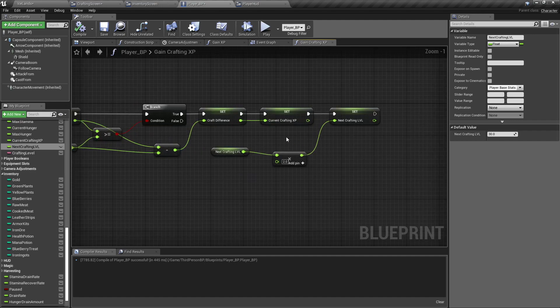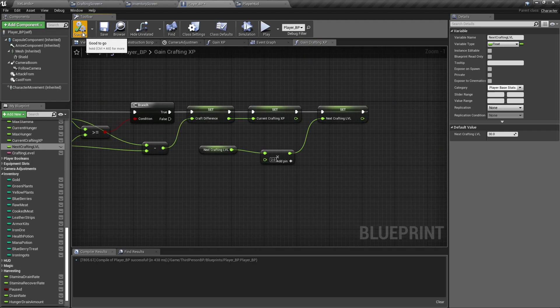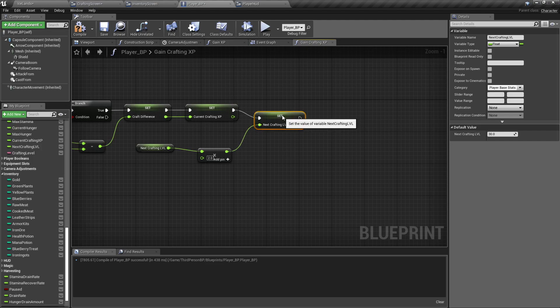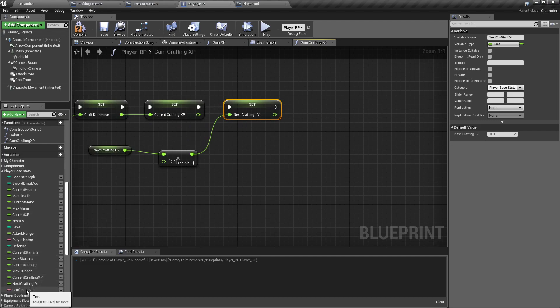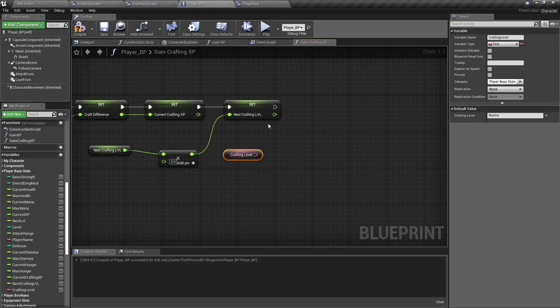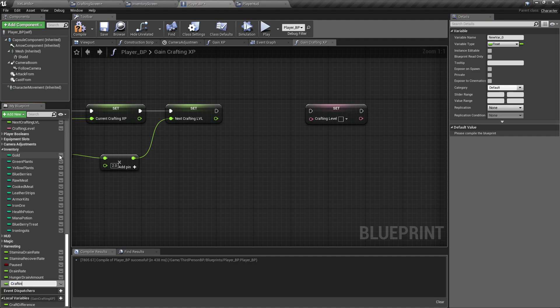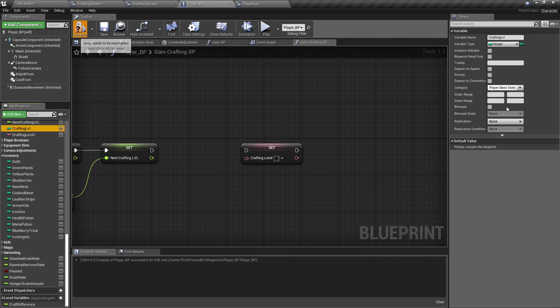At the end we want to check again just to make sure it's not still over. Alt left-click because there's one more thing we need to do. Get our Crafting Level, Set our Crafting Level — we'll do one more variable, call it Crafting Level, make that an integer, and move it up to our inventory. Set it to default zero so that we can do a Switch on Int.